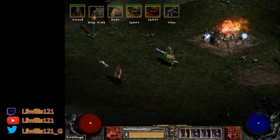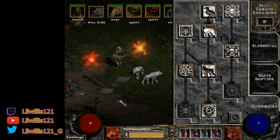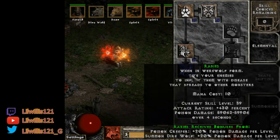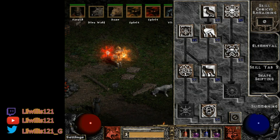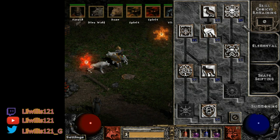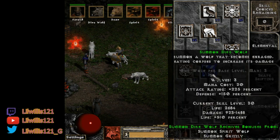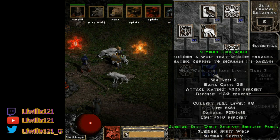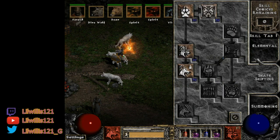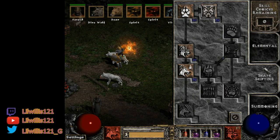Let's start with skills since that's going to be the most important thing. We'll start with the Shapeshifting tree. Obviously Rabies is going to be your first 20-point investment. You're also going to want 20 points into Poison Creeper. I'll link a hard copy of this guide in the description. So the 20-point skills are: Rabies, Poison Creeper, Summon Direwolf — for that cannon fodder and a bit of damage — and Lycanthropy, which improves damage when you're in Werewolf form.